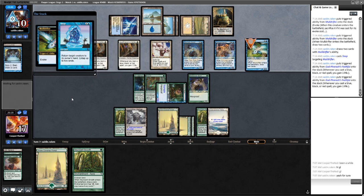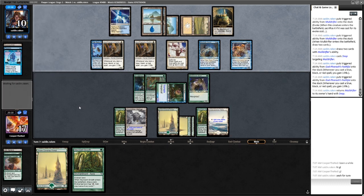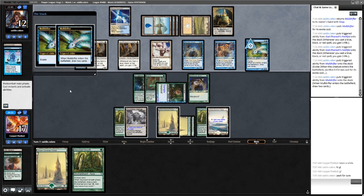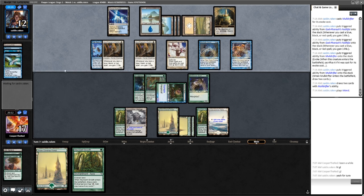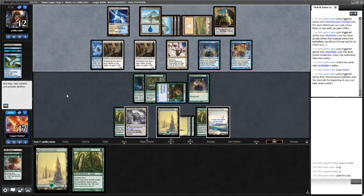They have a Snap, returning the Mulldrifter itself. They've got tons of mana so I'm sure that won't be a problem. Every spell they cast, they're gaining life through their God-Pharaoh's Faithfuls, so in a sense that is dealing with our creatures. Are they going to tap out here to Ghostly Flicker the Archaomancer and Mulldrifter? No, they're going to let the Mulldrifter go — they have enough cards in hand, and this way they get to keep up Prohibit. I think it's pretty smart to keep up a Counterspell, but they are still in quite a bit of trouble.